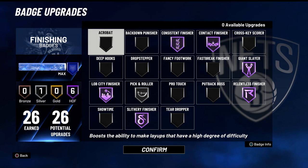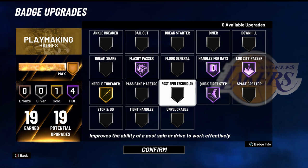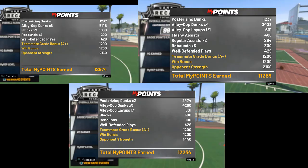If you're the one catching the lobs, these are the badges you need to have. Obviously if you don't have 26 Hall of Fame badges, try to mimic these as best as you can. And if you are the one throwing the lobs, same thing — mimic these as best as you possibly can. Here are Nate's screenshots with him playing me.